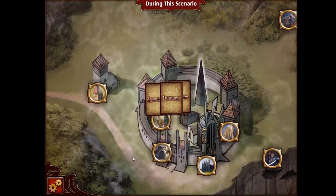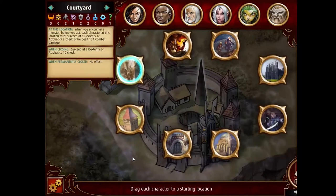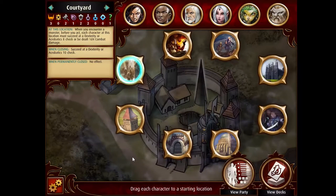The other problem with those harpies is that when Ezran finds them, he can't really attack them. So you have to make sure that he can make that check.